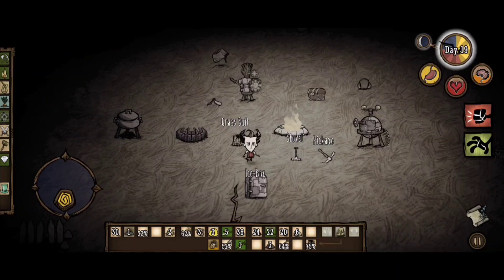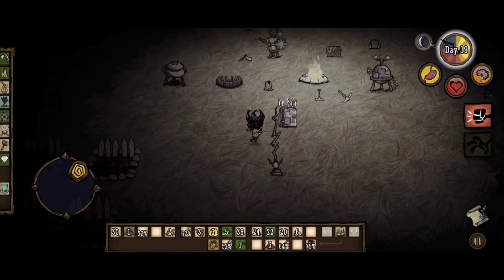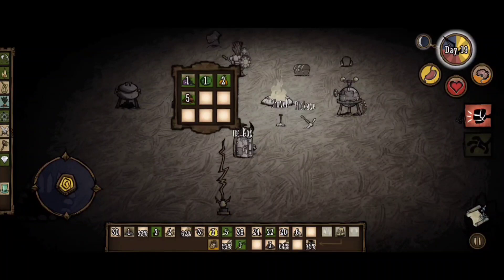Let's grab some jerky from the fridge — I want to restore some sanity. I'm also gonna check on the drying racks because we probably have a few dried jerkies to collect. Yeah, we do — nice! By the way guys, as you can see, standing in the dark lowers your sanity quite a bit, so you might want to try to avoid doing that as much as possible, if you're worried about sanity.